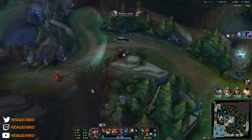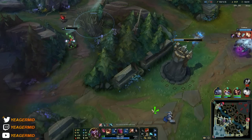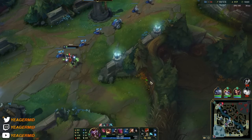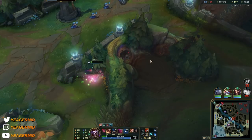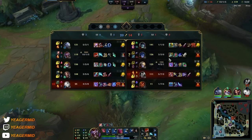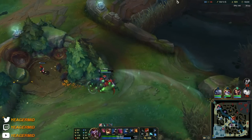That was way too close for comfort but the Yasuo went down, we're satisfied — luckily we didn't die. If you're low HP you can smite the camps, but usually you want to keep smite for one-versus-ones because red smite makes your dueling a lot stronger.